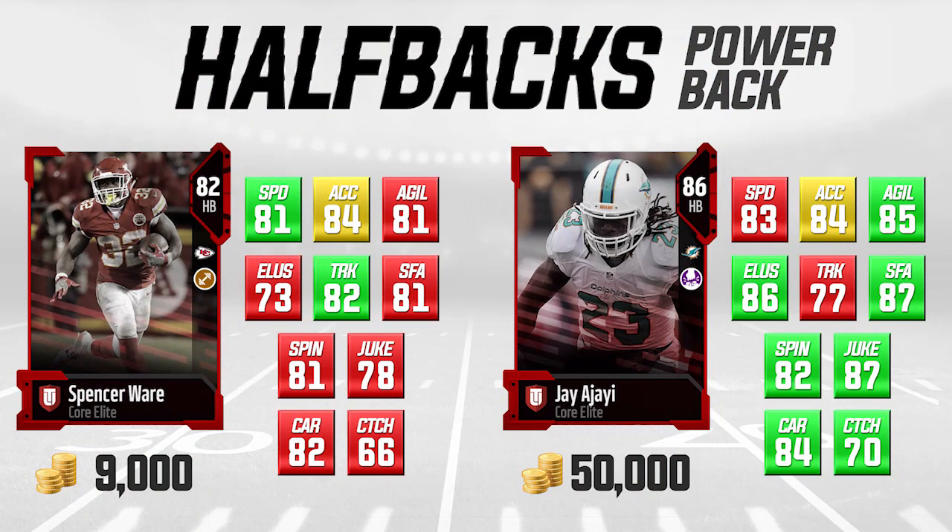The second grouping of halfbacks are our power backs. Spencer Ware on the left is 82 overall, going for about 9,000 coins. We're comparing him to Jay Ajayi. Spencer Ware is not better in anything other than trucking, and he's the same in acceleration — he's lower in pretty much everything else. But for the price difference, he's not substantially lower: agility is 4 lower, speed is 2 lower, spin move 1 lower, carrying 2 lower, catching 4 lower. Those things typically won't be the difference between making a play or not. His trucking is an 82 versus Jay Ajayi's 77, which I really like.